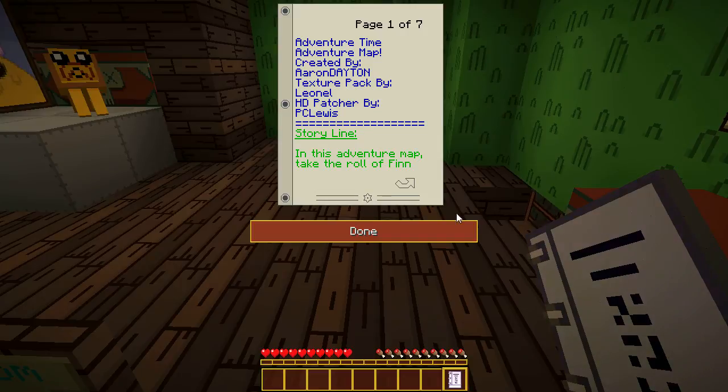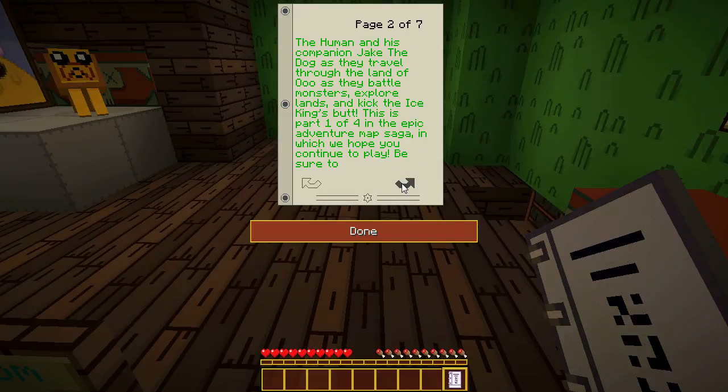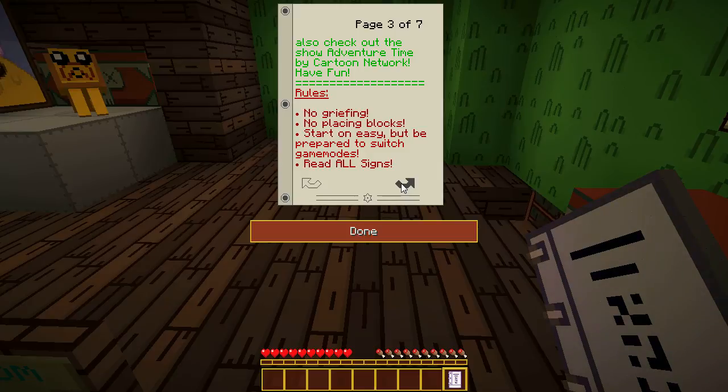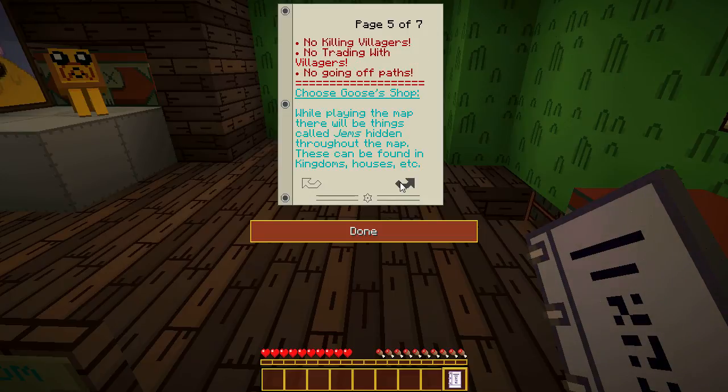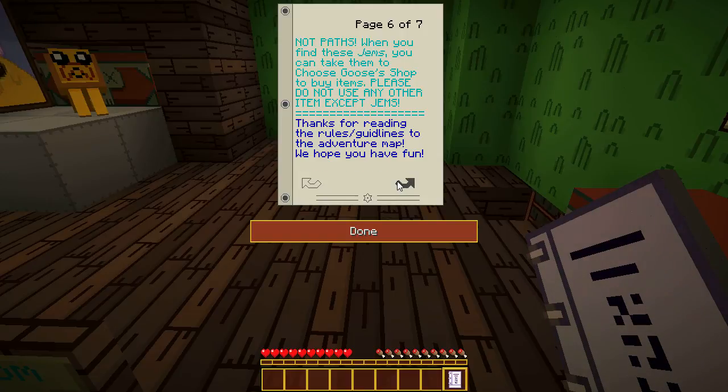Alright, playing Minecraft on the PC. This is part one of four. Rules: no griefing, no placing blocks, start on easy but be prepared to switch game modes, read all signs, no hacks or mods, no manually setting spawn points — the game sets them automatically. No using MC editor to set them, no crafting, no enchanting. Cooking items is allowed. Game rules enabled: no mob griefing, keep inventory, no mob looting, no killing animals, no killing villagers, no trading with villagers, no going off paths. If we find gems, go to the shop.